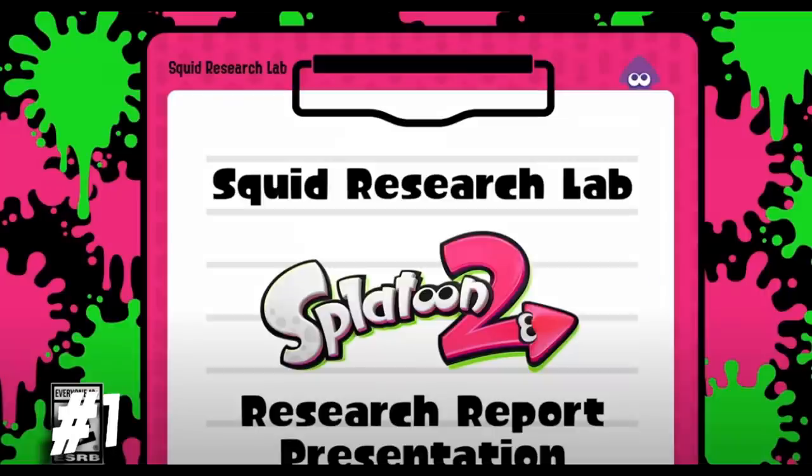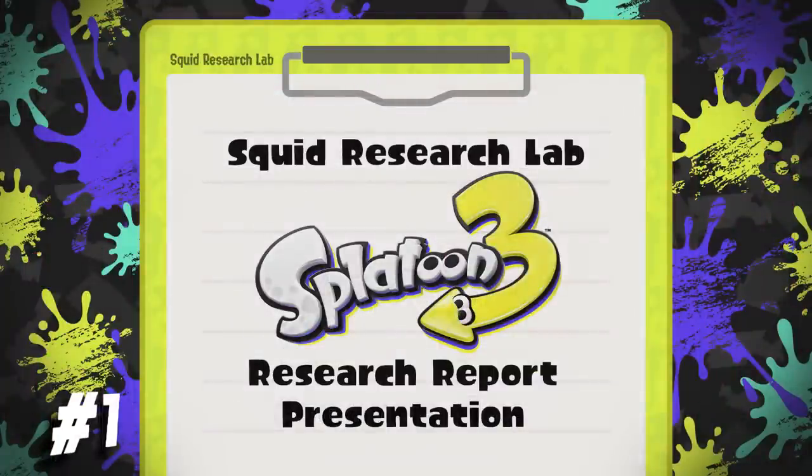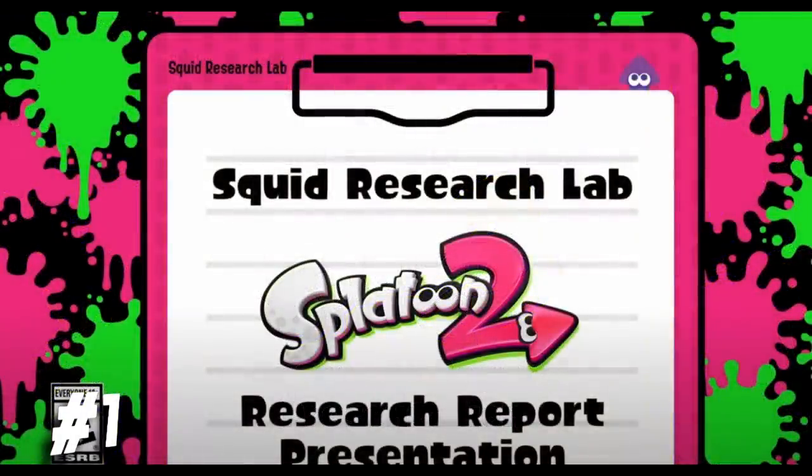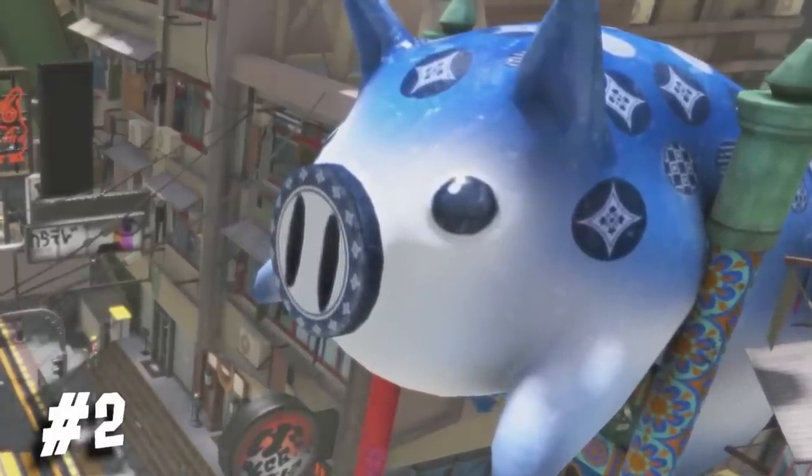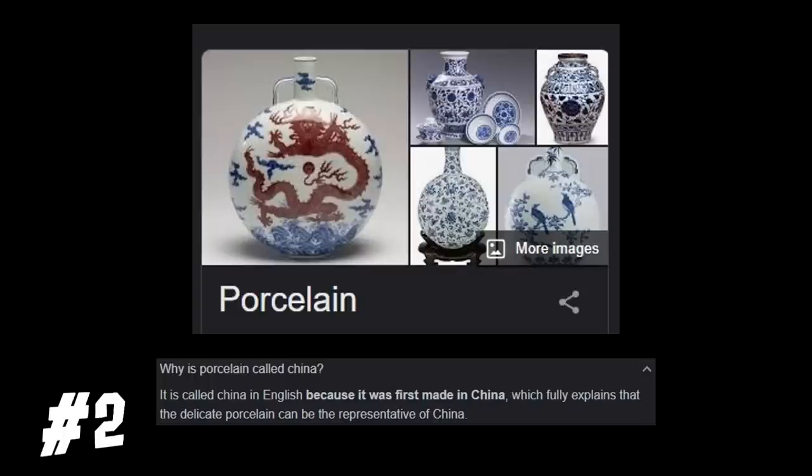If you look at the Splatoon 2 Direct, you can see everything is similar to the Splat 3 Direct, except for one minor detail — the missing squid. We see that big pig that we saw before in the announcement trailer, and I would like to think that it's made of China — the porcelain.